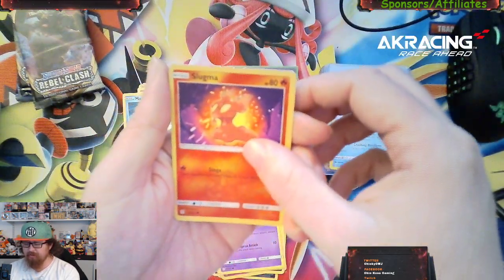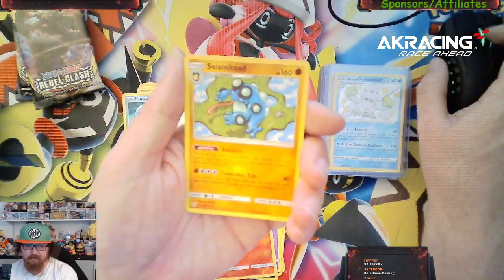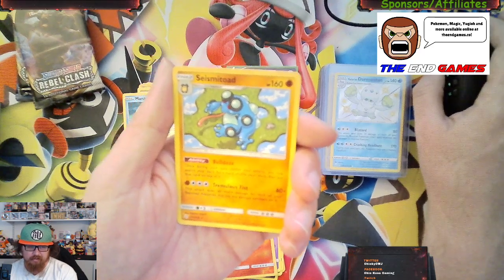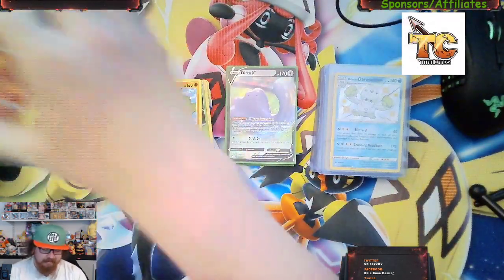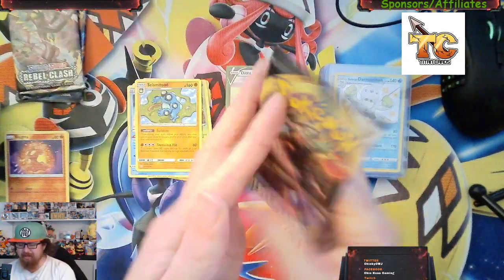Reverse holo Slugma and a Seismitoad. Seismitoad on today's market runs about 20 cents. But it's alright — we don't let that get to us.